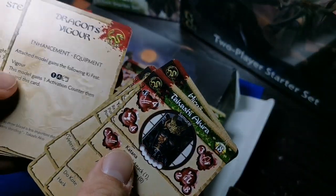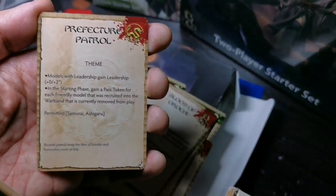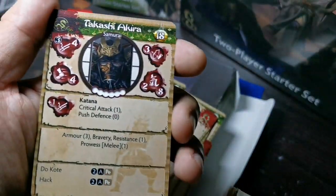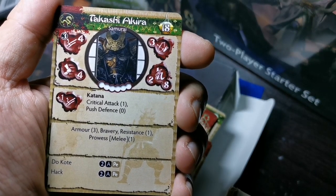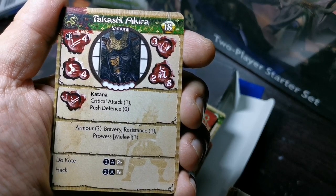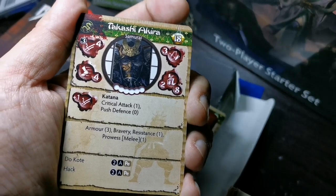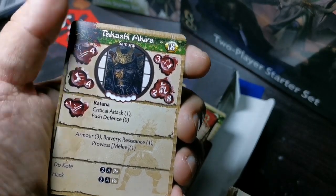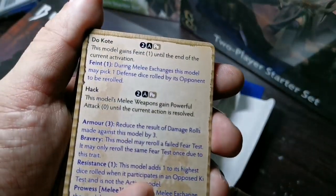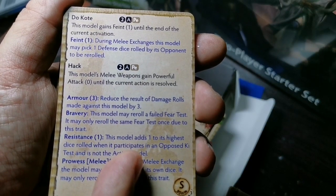The Prefecture side also comes with four enhancements and the Prefecture Patrol theme card. We have Takashi Akira, who is an Armor 3, Melee 4 fighter — wow. He has Critical Attack 1, Push Defense, Melee Bravery, Resistance 1 — a solid 18 rise fighter. His katana gives plus one, he has Dokote which allows him to feint, and Hack which gives him Powerful Attack 0 — a melee monster.